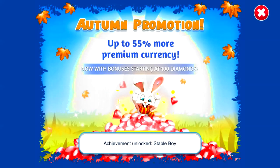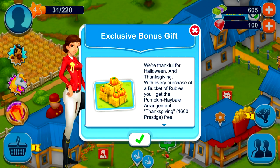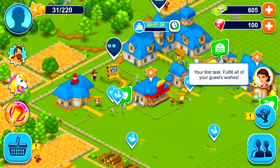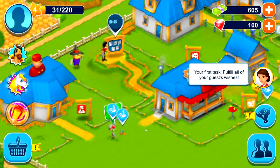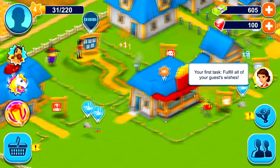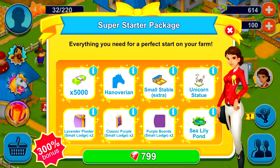An advertisement scared the crap out of me — I didn't know if the game crashed. Exclusive bonus — don't really care right now. Fulfill all your guest's wishes. This kid wants food. I can move him to the snack shack and he should eat — and that's exactly what he wanted. I'm not buying any super starter packs.